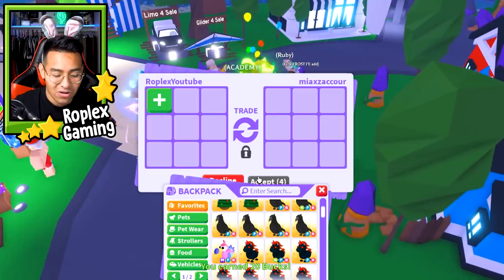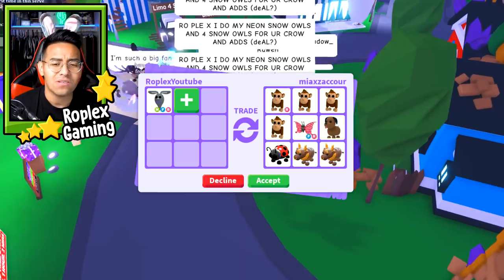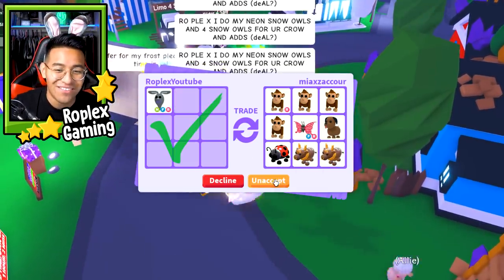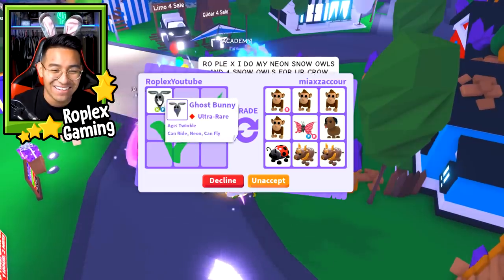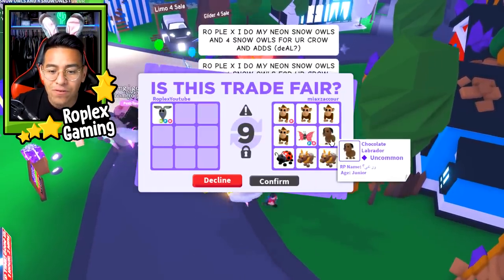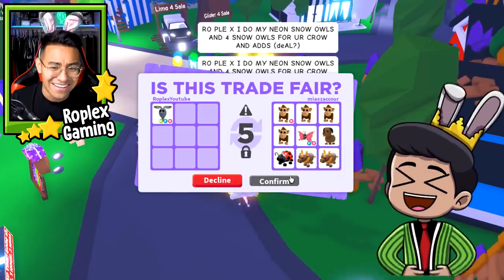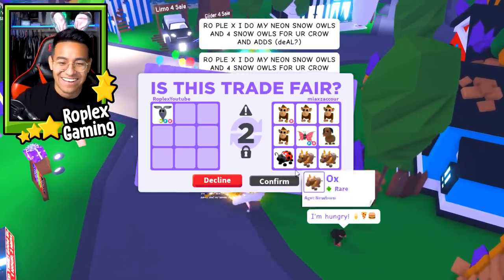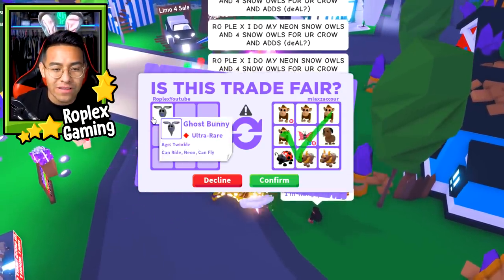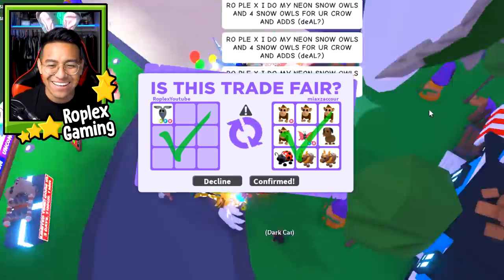Up next, ghost bunny - that's the last pet before we move on to the broomstick. Let's see what Mia does here. I'm willing to do this trade. She's actually going to do it! I'm going to get four monkeys, a butterfly, a chocolate lab, some oxes, and a ladybug. I'm really just doing it for the monkeys - those are out of game, and I know for a fact they're older than the ghost bunny. Let's go ahead and hit confirm, and there we go! My trades aren't breaking even though I'm just standing in one spot.